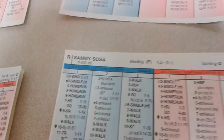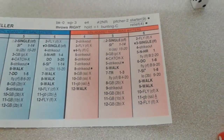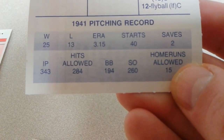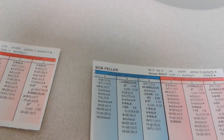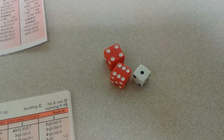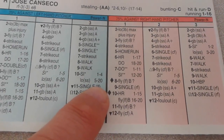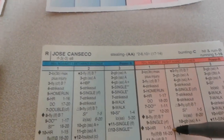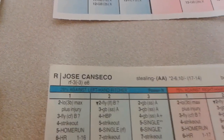That'll bring up Sammy Sosa — a 6-8 off Feller, which is yet another walk. Back-to-back walks, that's three walks by Feller already. On his '41 season he did walk 194, so it's not unusual. Here's Canseco, Mr. Steroid himself. 1-10, and since we're not doing ballparks, 1-15 would be a homer. It's a 9 — that is a 3-run shot for Canseco! The not-so-Hall of Famers have grabbed a 3-0 lead off Feller.